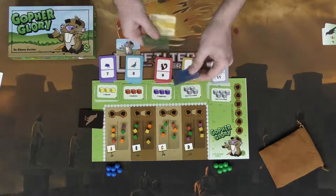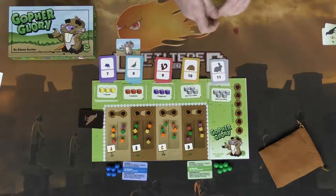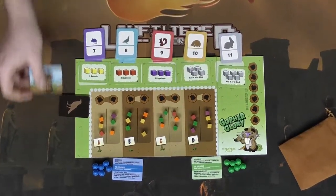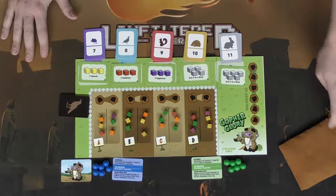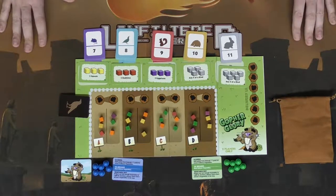For the player references, the blue player gets the blue one and the green player gets the green one — set the other ones aside as well. You don't need the box in here either. Now you're ready to begin the game. This is the setup for the two-player version. In our next video we're going to do a full playthrough of Go for Glory so you can see how the game plays out.